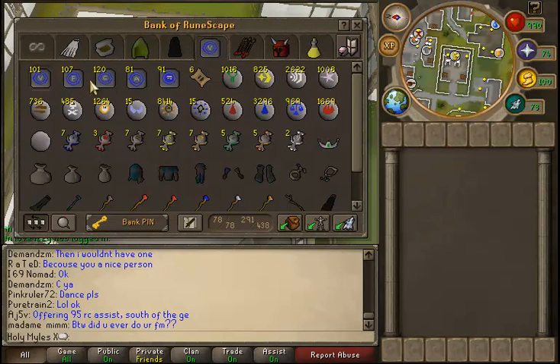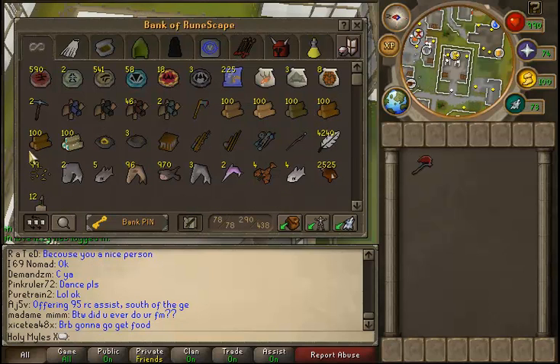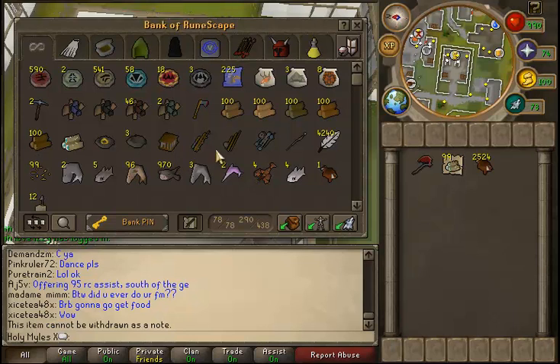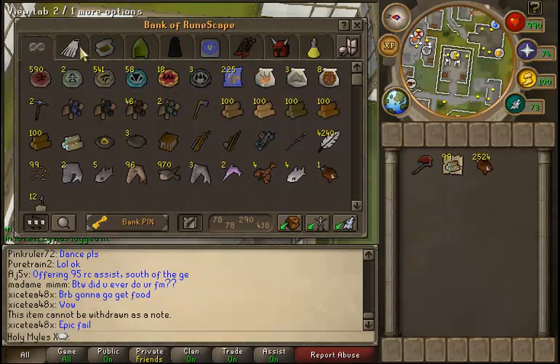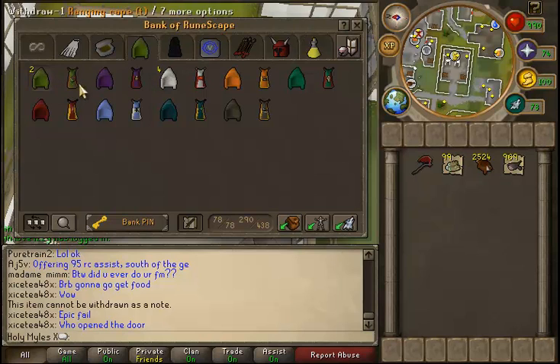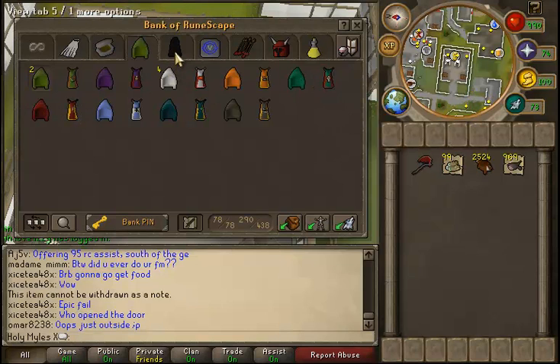Now, I don't have too many items — better start at the beginning. This is my skilling tab. I don't really have too much here because I've been working on Hunter a lot, so I've been getting the red chins for a little bit of money. This is the junk tab. My skill capes tab — this is the order that I got them in. I got 99 Range about three years ago through Pest Control, and most of my other combat skills I've gotten through Soul Wars.